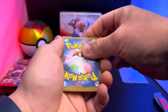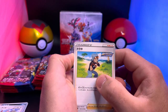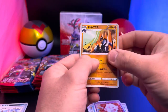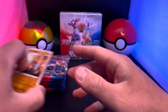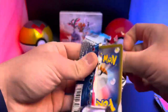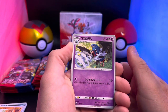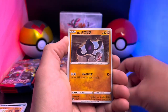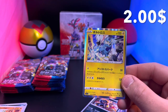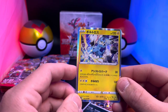Japanese card packs are a little bit harder to open — the American packs feel a little more sturdy. There we go — that is Brawly, there's a Carvanha, and another rock-fighting Pokémon. Excuse me — for Japanese sets I don't know all the names of all the Pokémon. There's Swoobat, there's that puppy, a weird thing, and a Seviper.